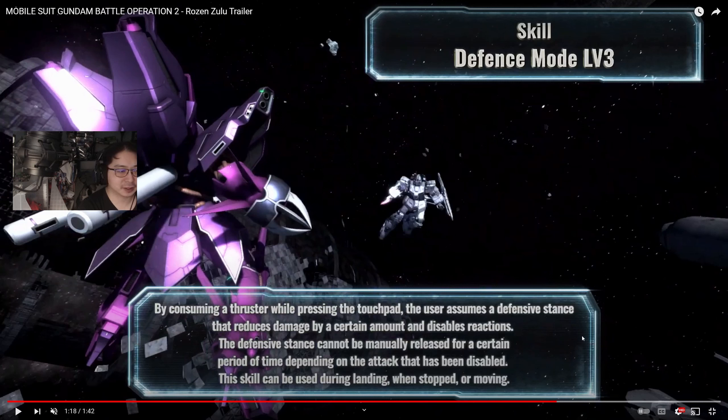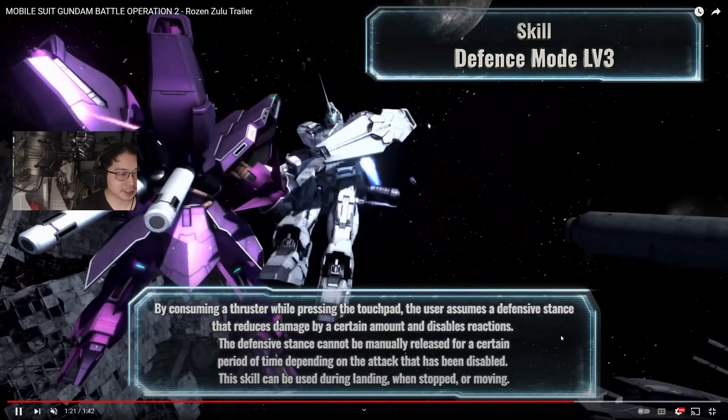Defense Mode 3 — I think this is a unique skill specific to the Rozen Zulu. It's like an active guard consuming thruster. The defensive stance reduces damage by a certain amount and disables reactions. The defensive stance cannot be manually released for a certain period depending on the attack. The skill can be used during landing, when stopped, or moving. I don't know how instantaneous the reaction is going to be given GBO2 latency, but some people are aware enough to hit it preemptively — bait out an attack and make the opponent wait on reload.